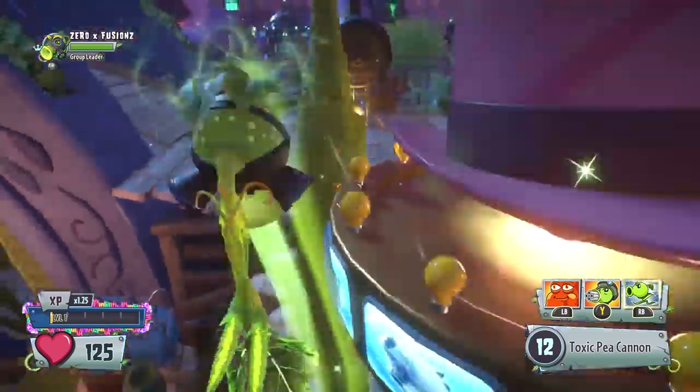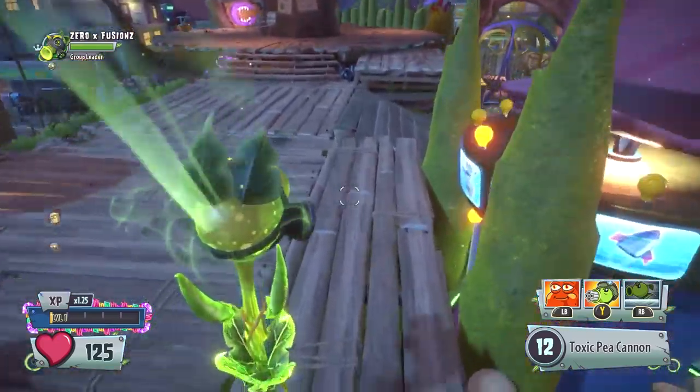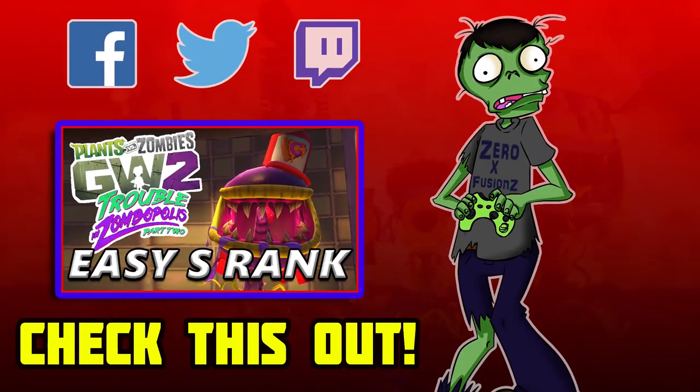There we go guys — there is today's pack opening. Episode number 19 of the Spending Spree Saturday, which is absolutely ridiculous. We're still going, still trying to get those Legendaries. We still need the Disco Chomper and still need the Iron Citron. If you did enjoy today's video, make sure you leave a like down below — it shows me that you enjoy these videos and want to see more. Thank you very much for watching. My name is Zero Exclusions, and hopefully I'll catch you guys next time.